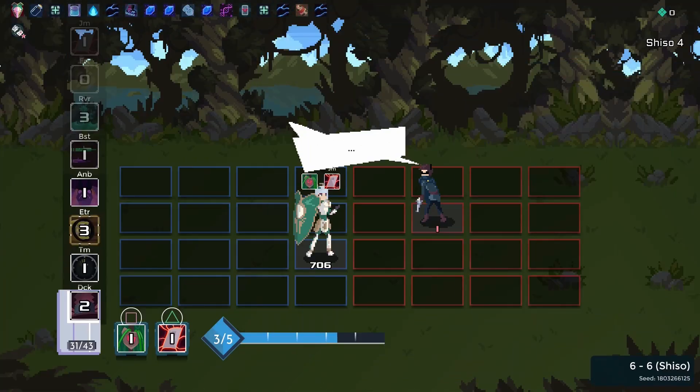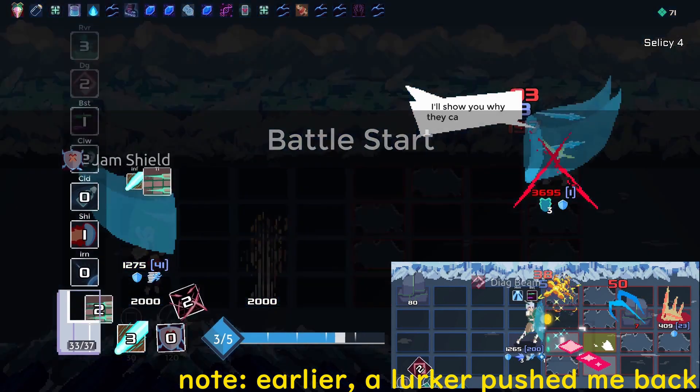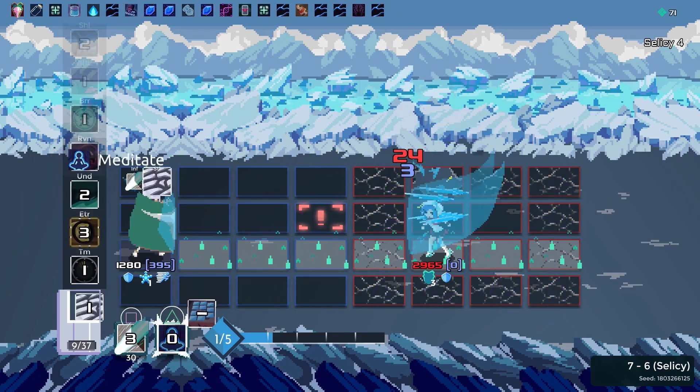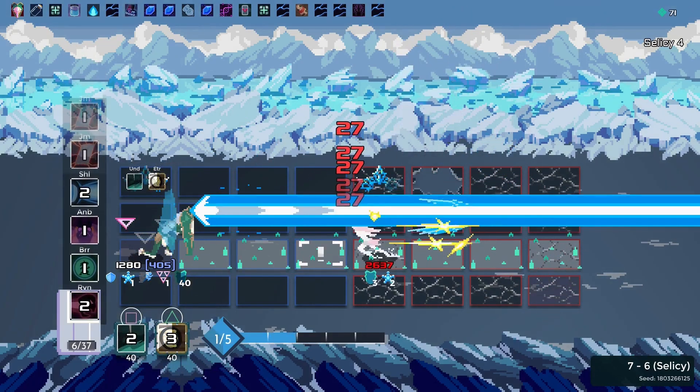I was worried about Celci though, since she's a very tough boss to fight at tier 4, but while going through her ice zone, I find Infinity Beam, pre-upgraded to apply a frost stat 25% of the time. It was over. This run was good as done.